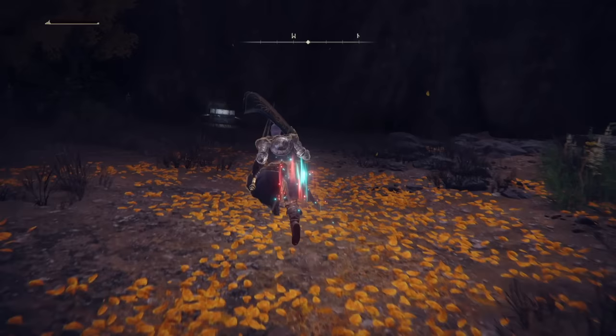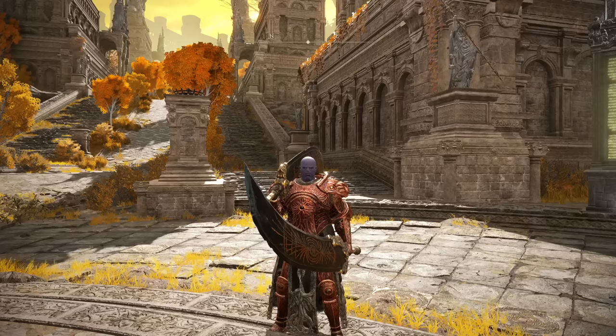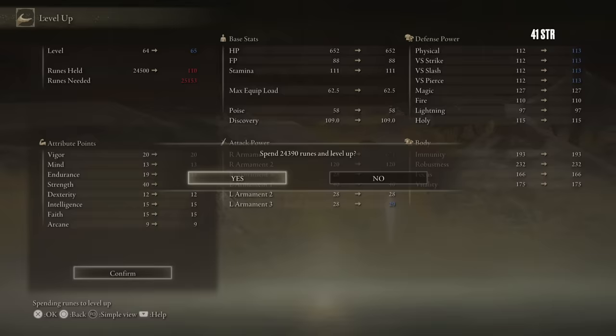Wait... oh don't tell me it's in the chest. It's in the chest — I could have just run past him. Walk back to Altus and take a few moments to bask in the glory of your very, very strong look. Equip the Arsenal Charm to get medium equip load.